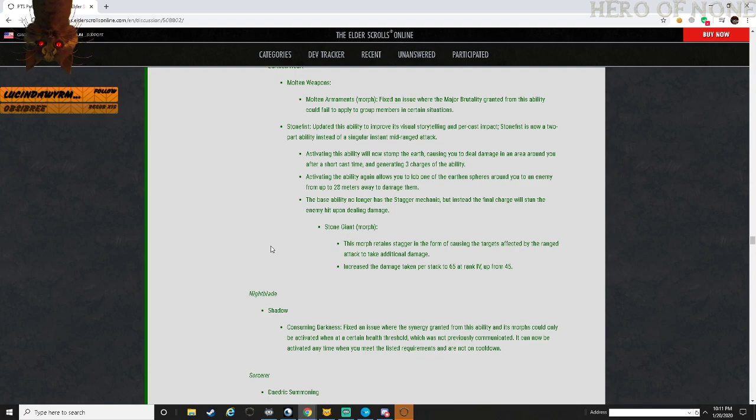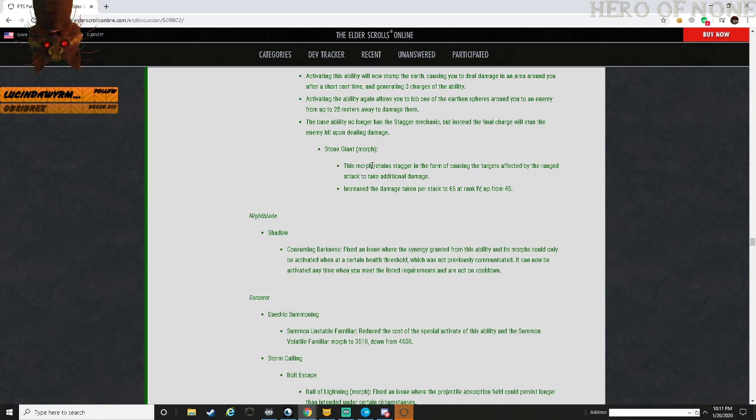The Jab morph retains the stagger and causes targets affected by the ranged attack to take additional damage, increasing the damage taken per stack from 45 to 65. So they're keeping the stagger but only for the morph. You're going to see these stone fists around the person and you're going to avoid them. In PvP maybe, but PvE I don't think that's going to be useful.